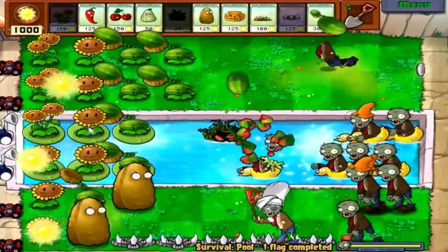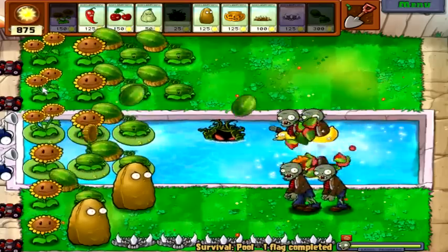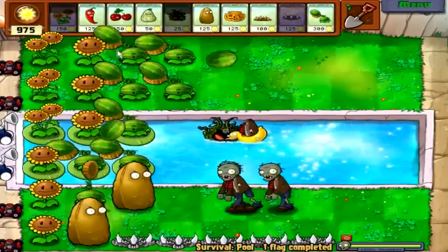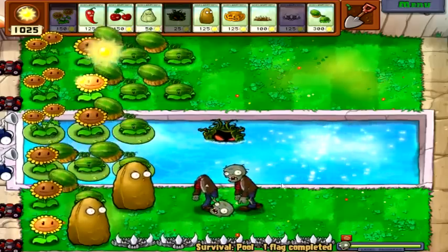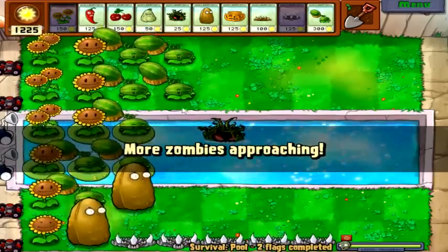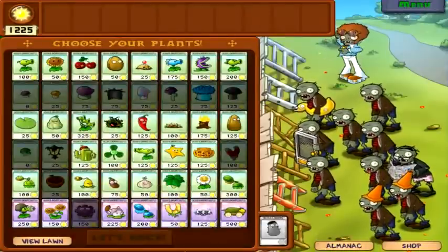Or dig up these and put melon-pult on them. Actually, that's not a bad idea. Now that we've got the double sunflowers going, we don't necessarily need these ones out in front. Building back is better than building forward, I think. It's gonna be hard to build spikes down here with a bar in the way. Two flags completed — this is way too easy, let me tell ya. I'm sure the hard version is harder, but whatever.